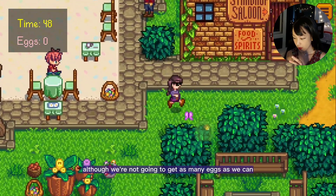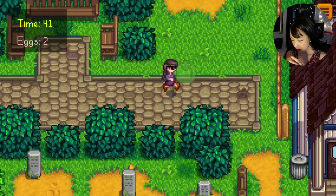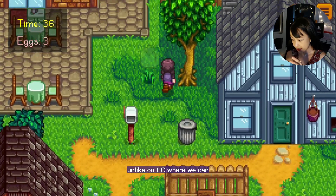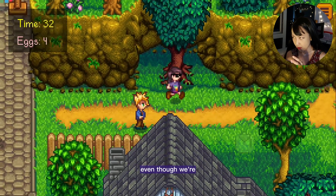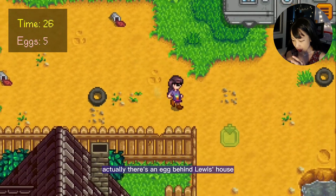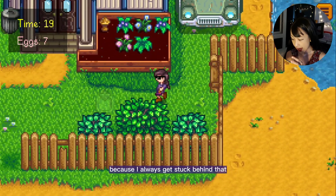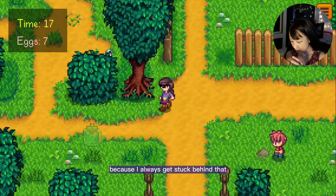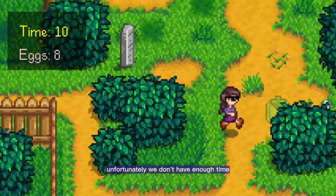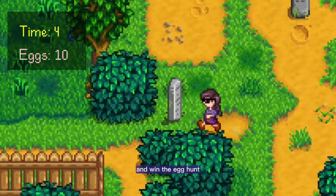It's kind of the same thing, although we're not going to get as many eggs as possible on mobile, because on mobile we have to go near the egg before we can pick it up — unlike on PC where we can pick eggs up even if we're two tiles away. Grab that egg over here. There's an egg behind Louie's house, but we're going to avoid that and just pick up the one on his trailer truck and the one in front of his house because I always get stuck there. So we're just going to grab these two eggs near the bridge. Unfortunately we don't have enough time, but we need a minimum of nine eggs to beat Abigail and win the egg hunt.